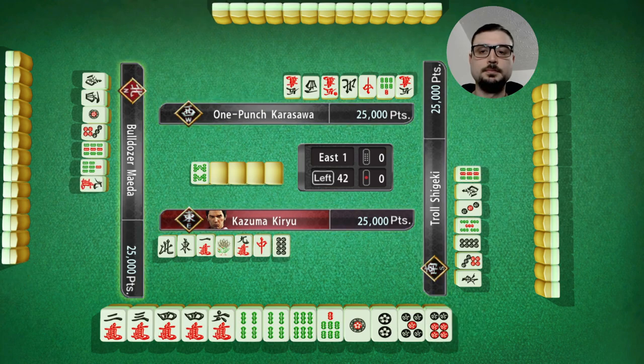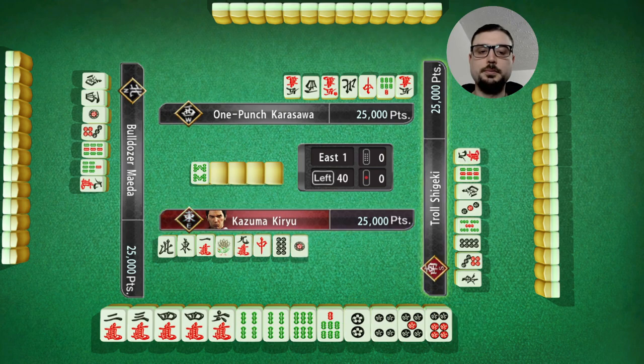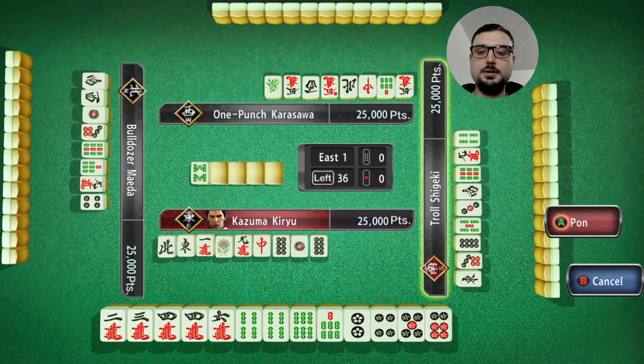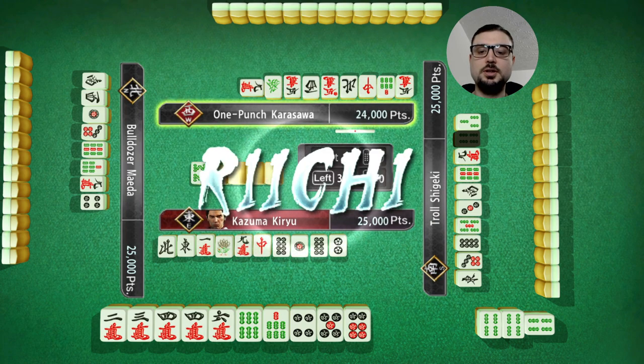Five six eight - I can still use seven, so I can toss the eight. Four five six. I do need a pair and my best pair is this one, so I'm going to toss the one two. I'm going to try to make the four six characters a set - I am all simples, so I can switch for a different pair. It's a little bit risky but I think I'm going to do it.